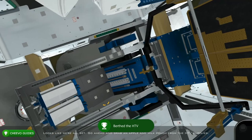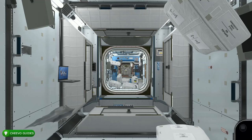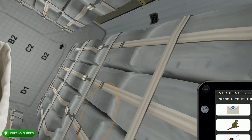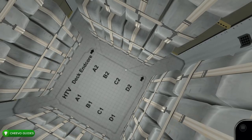Next, pull up your map — the yellow indicator is going to be on Node 2, so fast travel there. Look downward, float into this room, and find a milk pouch and an apple in the little containers. Grab both, then go to your inventory, eat the apple, and drink the milk. That will trigger the next dialogue and complete the next task, and we'll unlock the bones video. Go to Videos and watch the video on bones.